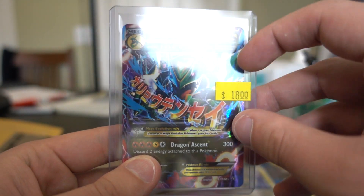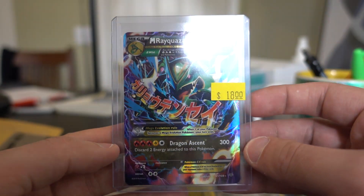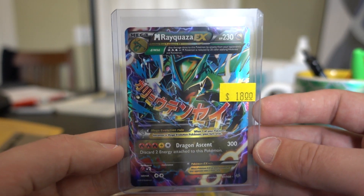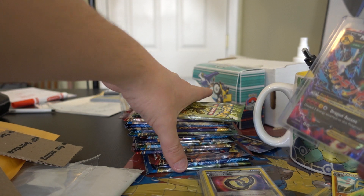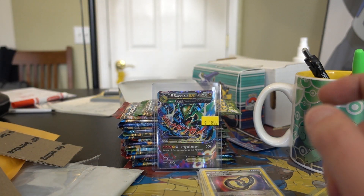There we go — this must have come from a display box or something. There it is, one of the dragon rays that I need! So we got the Puzzles of Time there, and we'll use our little packs of the day like a little stand — place them up here as we go through these. Number three!